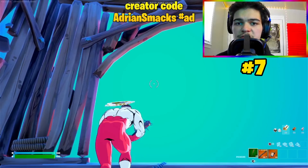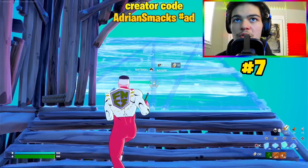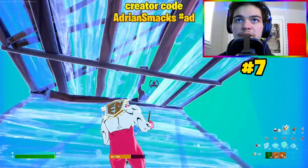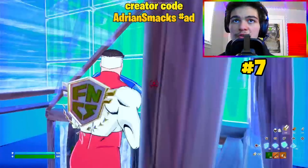Now we'll learn a very easy retake. This is not protected, but it's fast and simple. What you do is ramp, double edit like this, place two ramps, jump while placing a floor and a ramp, and then edit through. Use it in uncomfortable moments when you need to escape.